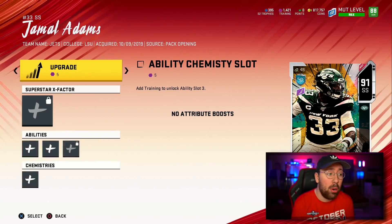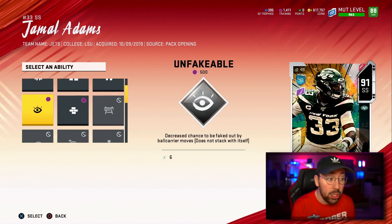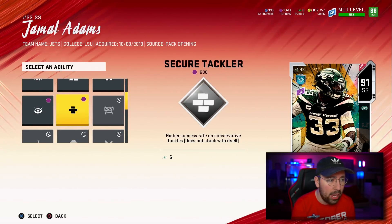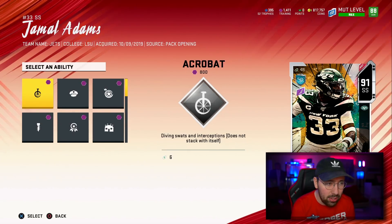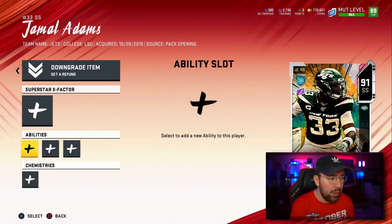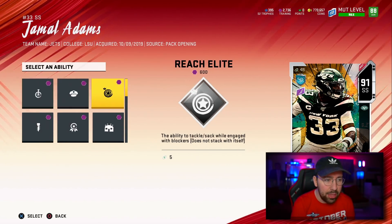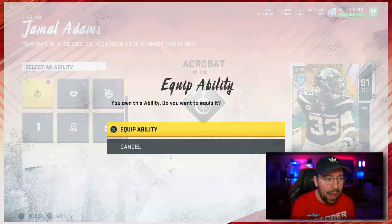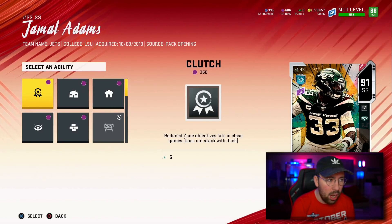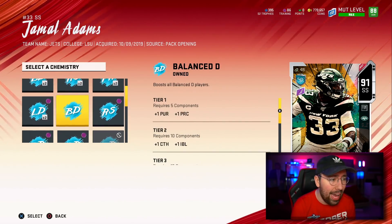The next player we're adding abilities to is Jamal Adams — another X-Factor player. He can get Enforcer, which is the number one ability I want on him. Looking through the tiers: Tier 1 gets Secure Tackler, Tier 2 gets Enforcer, and Tier 3 gets Acrobat — 800 training. So we're doing Enforcer on tier two, Secure Tackler on tier one, and Acrobat on tier three. All three abilities are now on Jamal Adams.